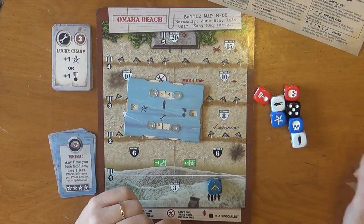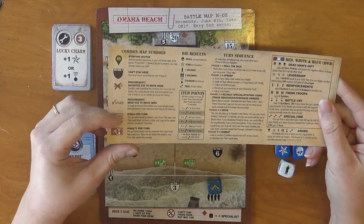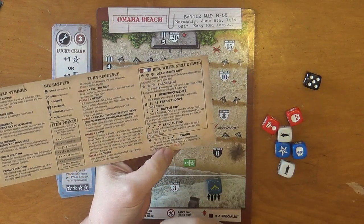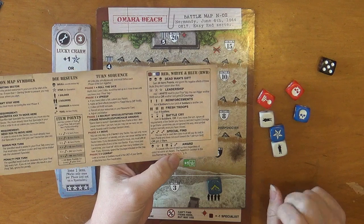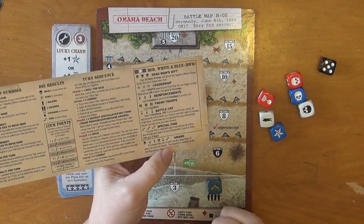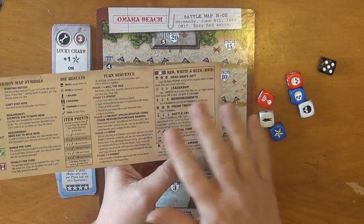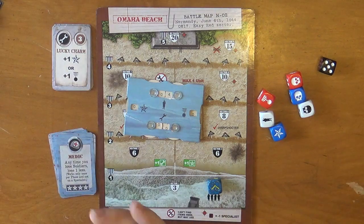So what do you need? You need a handful of dice. They give you this handy little reference card that tells you what the symbols are, what the die results mean, the turn sequence, and most importantly — the one I refer to most when playing — the red, white, and blue combos. When you roll your dice, you're going to tally up the face value, but you're also looking at the color combos. If you can roll a red, white, and blue of the same symbol, you'll be able to score a bonus. These bonuses are the way you succeed at this game, and this is where the dice manipulation comes in. We're set and ready to go — Omaha Beach, here we go.